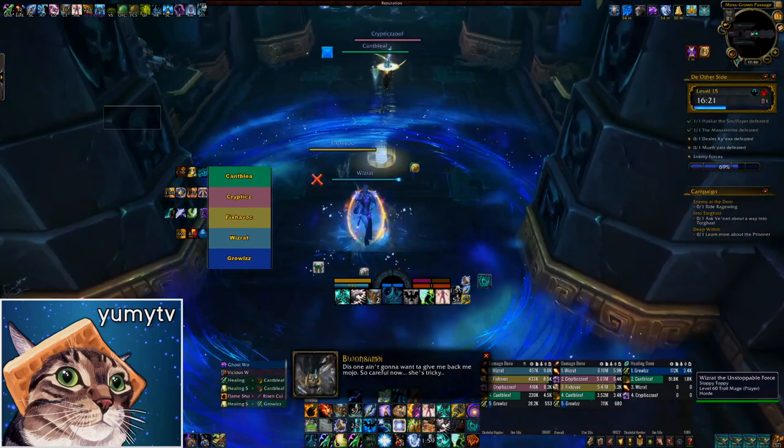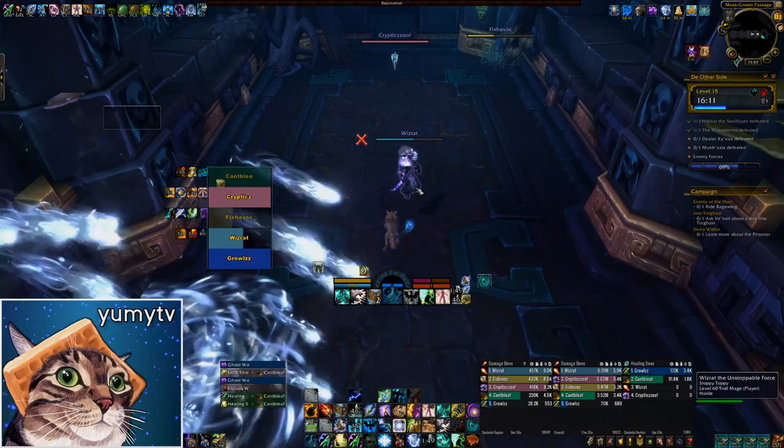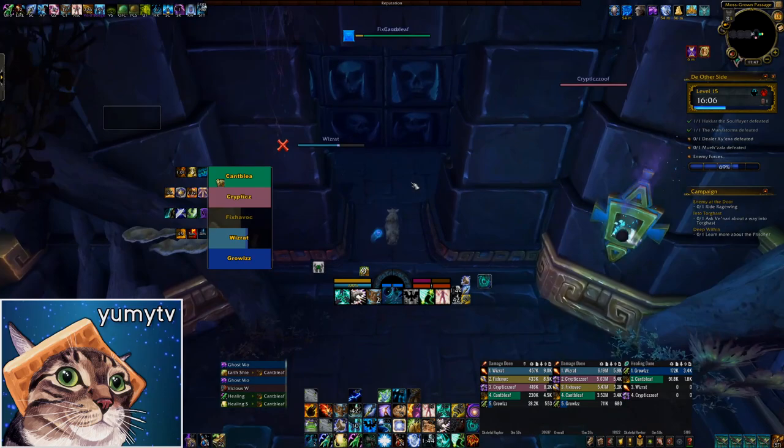The next room is one of the scariest in all of Shadowlands. It's a large room with no mobs and one thing you have to dodge. Wait patiently in the safe spot as the swirlies pass you by, or just hold auto-run and press an immunity if dodging isn't your thing. Expect the average pug to take a couple tries with this — it might be a good time to go grab a drink.